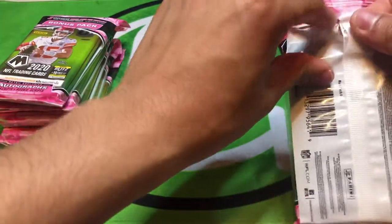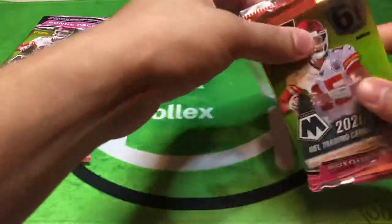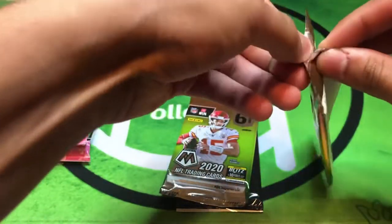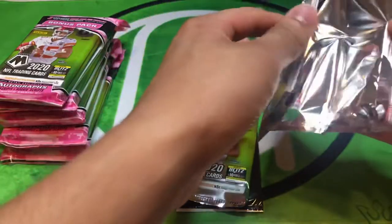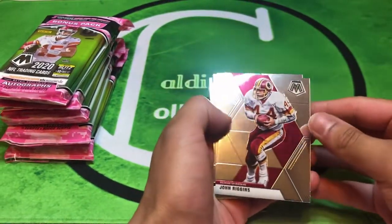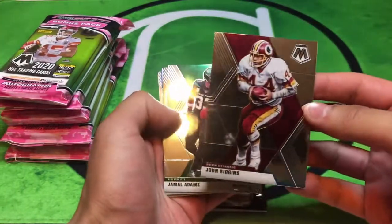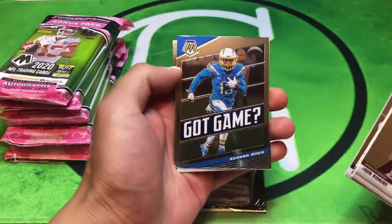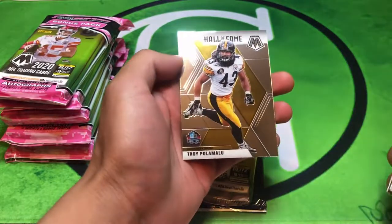I went ahead and pre-cut these just to save time opening them, because last video they got kind of lengthy - you guys still watched it though, so shout out to y'all. Smoother rips so I don't struggle as much. First pack - let's start off hot. It's got a pink in there, and I have yet to pull two. Starting off with Jamal Adams, Cole Beasley, Ken and Allen, and Paul Malu.